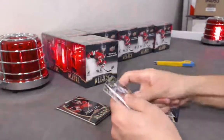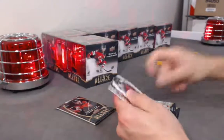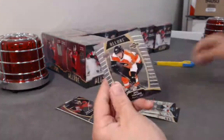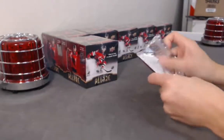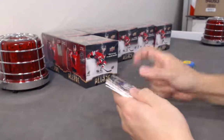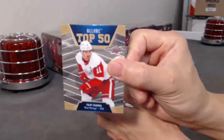Barrett Hayton base rookie. For the record — Sidney Crosby. Nathan Bastion white rainbow. Anna Faraby base. Got a jersey coming — hopefully it's autoed. Phillip Zadina top 50.